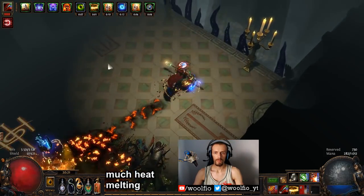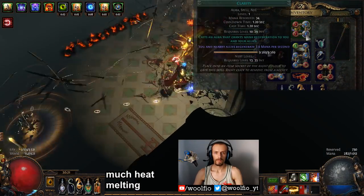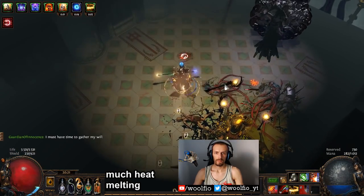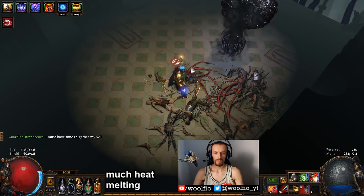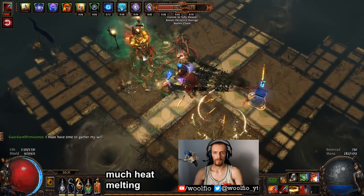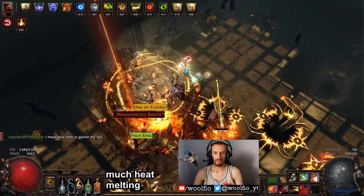More about my skills: in my helmet I have Herald of Ash linked with Enlighten level 3, Clarity level 1, and Determination. Clarity is only level 1 because I have a Watcher's Eye with the mod that gives 70% of damage taken gained as mana over 4 seconds when hit while affected by Clarity. So once I get hit, I no longer have mana issues, at least for a couple of seconds.